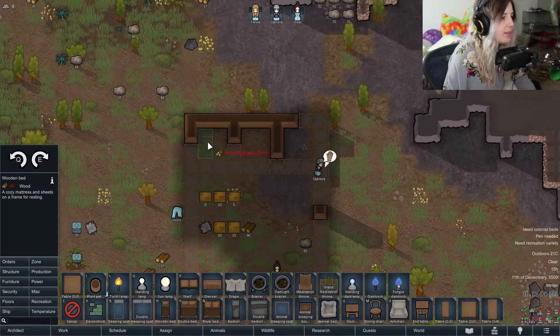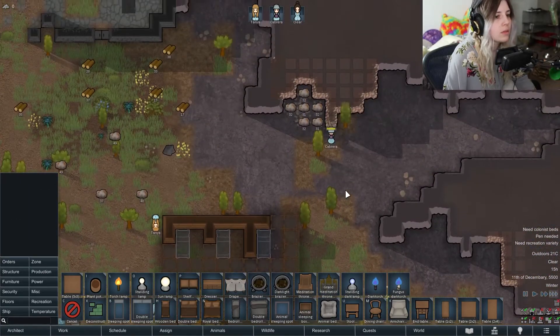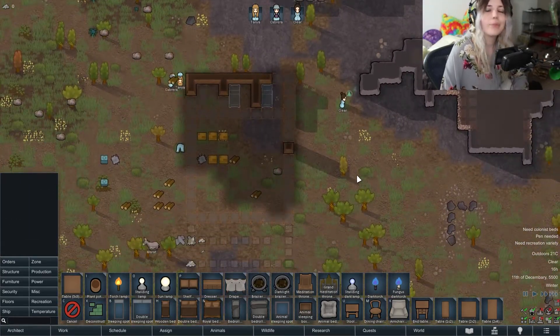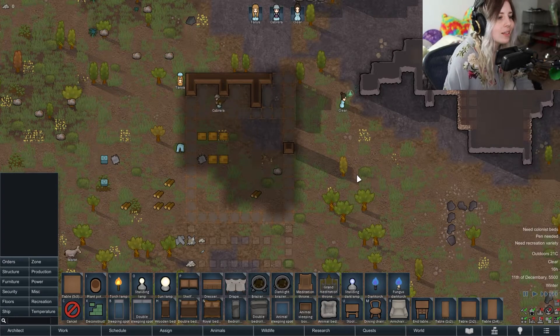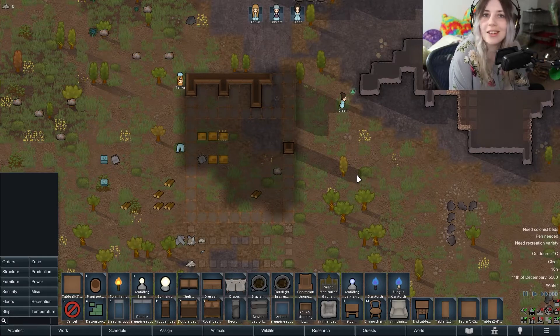I'm going to quickly set some beds down — you want beds in the bedrooms obviously so colonists have somewhere to sleep. I'll speed this up a little bit so you can see when they're done doing what they need to do.